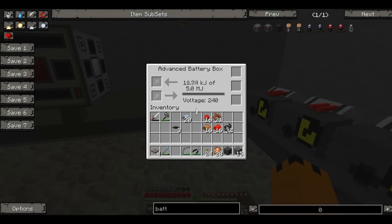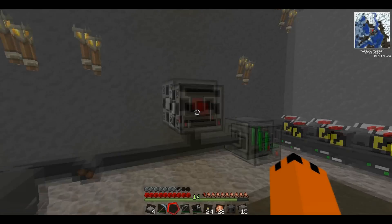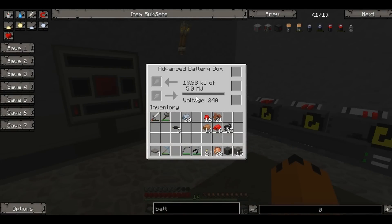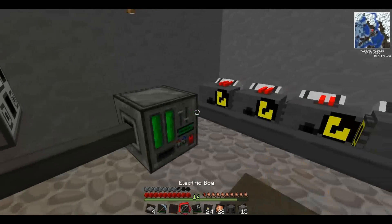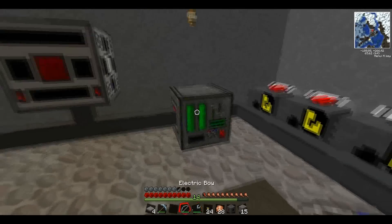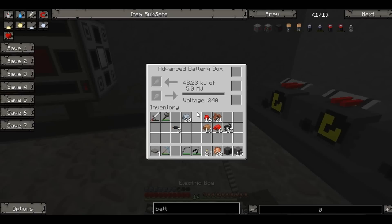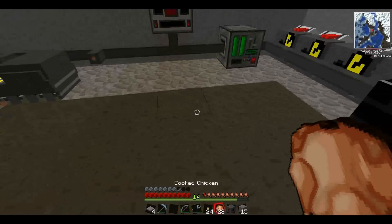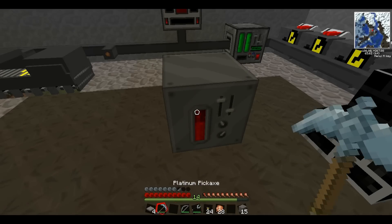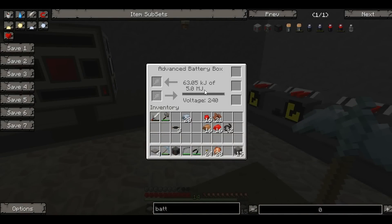Then we need three batteries, three copper wires, and the elite circuit — and we have our advanced battery box. If we put that down, there we go, that's getting power. The other one was four megajoules — let's check. Yeah, four megajoules. Right, well that's gone up to five megajoules now, which is always good.